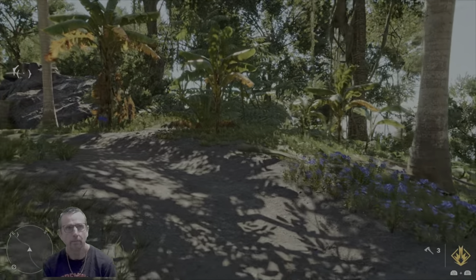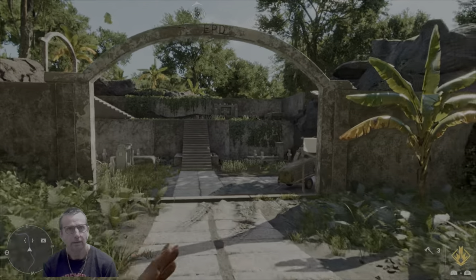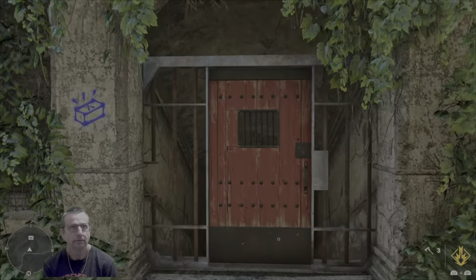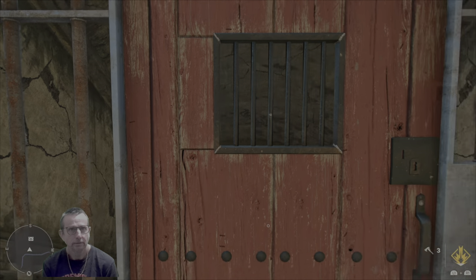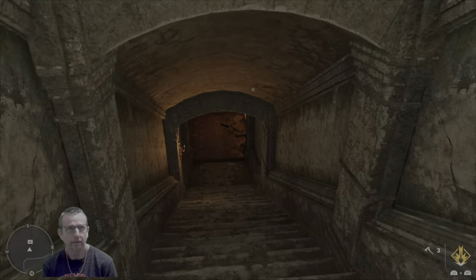If you've been wondering all the time you've been playing this game where a certain item is, now you're about to find out. It's in the crypt. Open the gate — here we go. See what's down there, have a look. Good luck with this and enjoy.